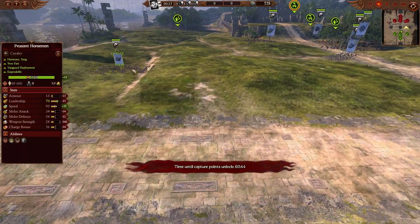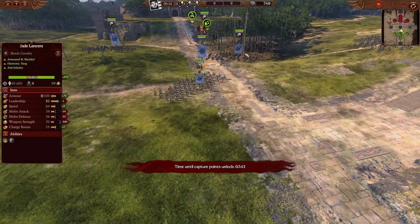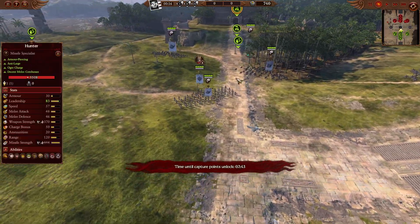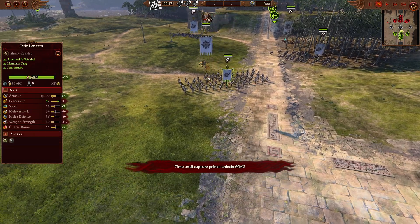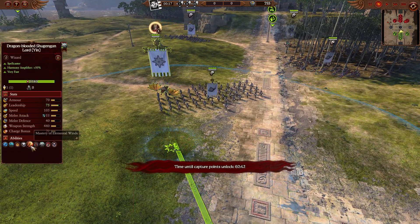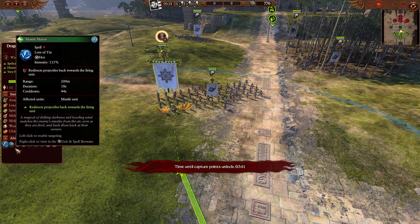Do you hear the Rohirrim call? As we see here, Peasant Horsemen backed up by Jade Lancers, with the triple gold chevron coming throughout the battlefield. There's going to be a full cavalry build coming from Omen. In the sky, we are going to have the Lord of Yin with the Arcane Conduit, the Mastery of Element Winds, the Ancestral Warriors, and the Missile Mirror.